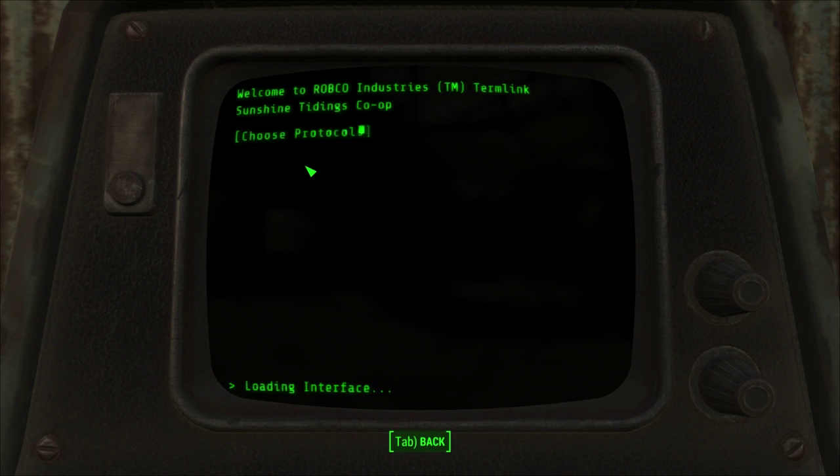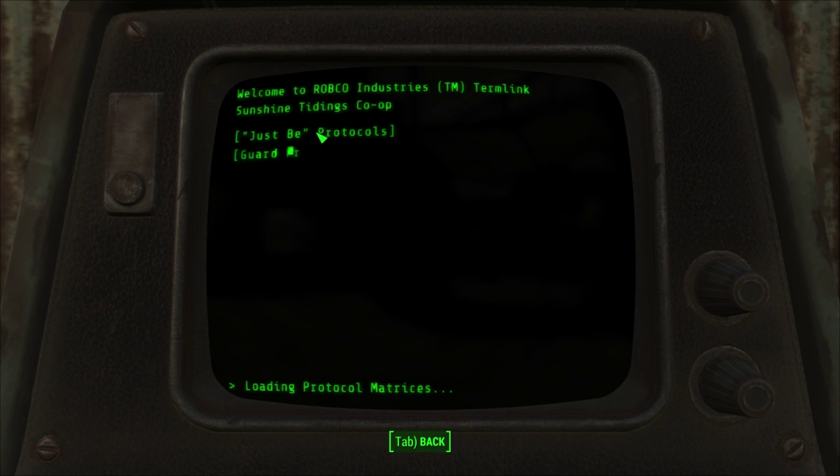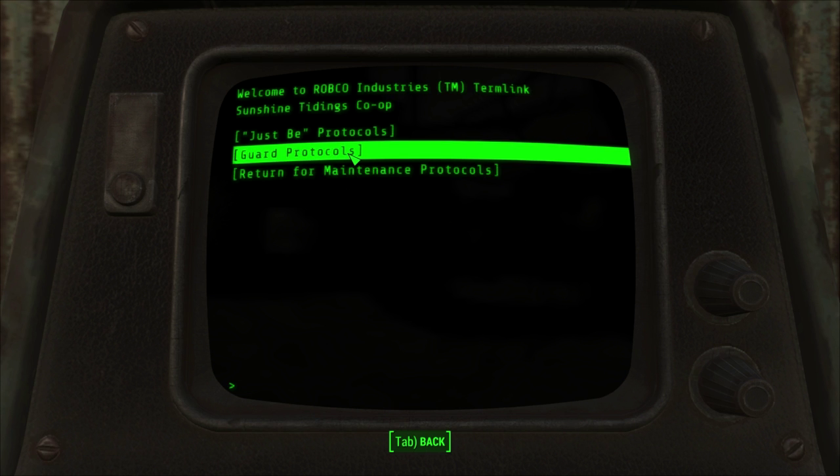Mr. Handy controls. Choose protocols. Do we want guard protocols? Mr. Fields is a nice enough chap but he's going to be no use to us. But if we switch him to guard protocols, he might be useful. He's practically destroyed — how much of a threat can he possibly be?